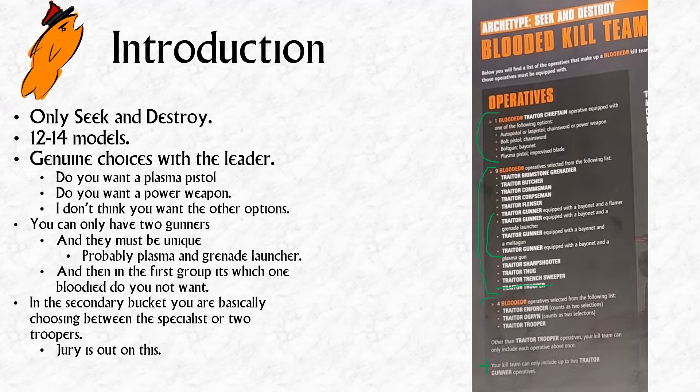Then you've got a second bucket where you can take four from the list. Basically, you can take the Enforcer and the Ogryn, or you can take four Troopers — like the Krieg Troopers, they have GA2 — or you can take an Enforcer and two Troopers, or an Ogryn and two Troopers. Think of it as two selections where the Troopers take up half a selection each.